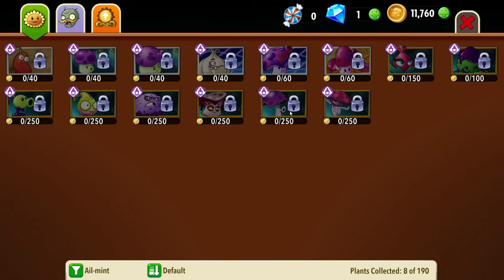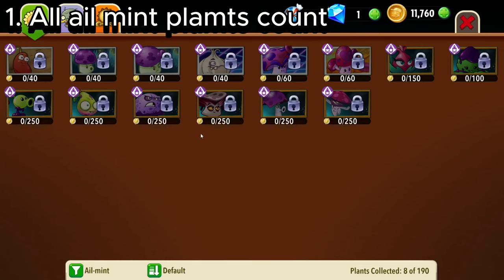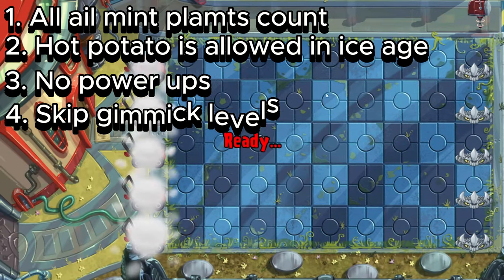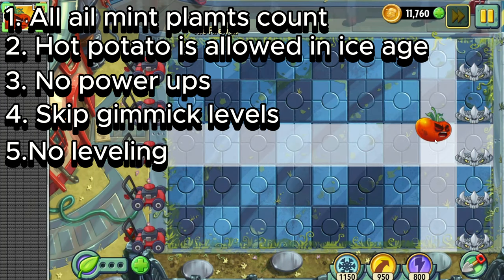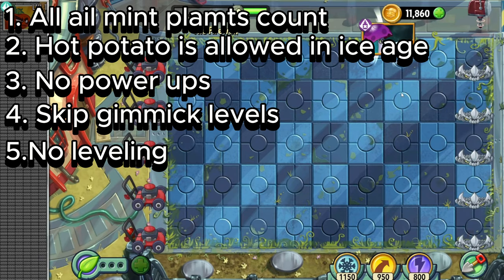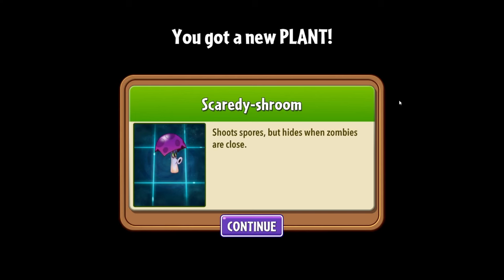Hello guys and welcome to today's video. Today I'm doing a PGC2 challenge where I can only use poisonous or poison plants. One of the rules is all ailment plants are allowed, I can use Hot Potato in the ice age world, I can't use power-ups but I can buy plant food, I skip any gimmick level, replace plants are fine, and I cannot level up any plants at all. This is all on top of only being able to use poisoned or poisonous plants.